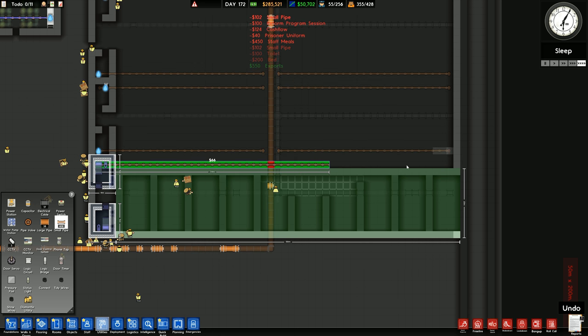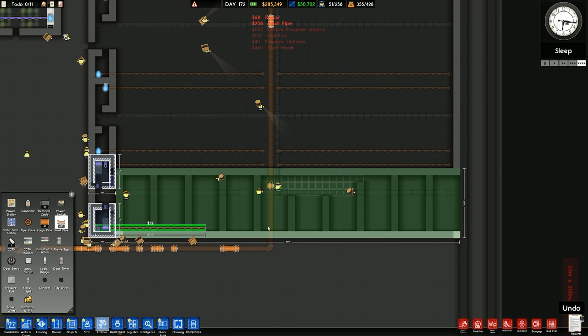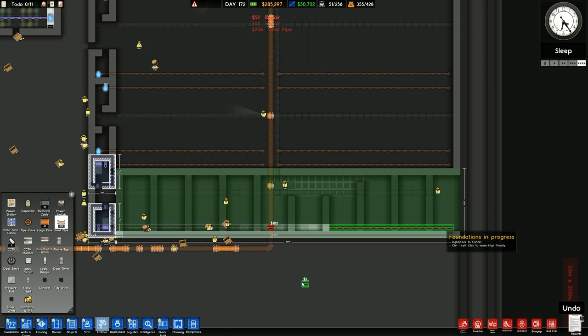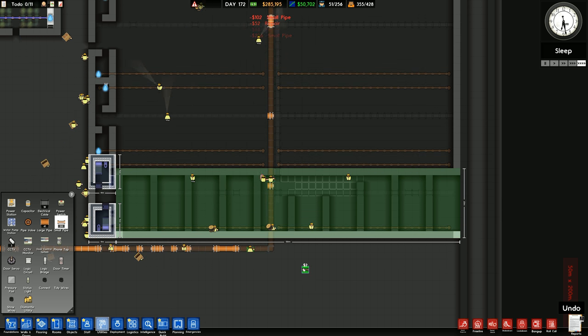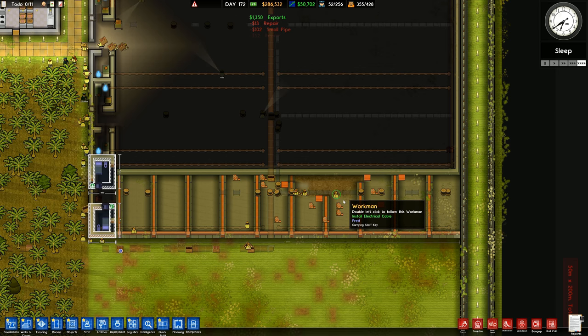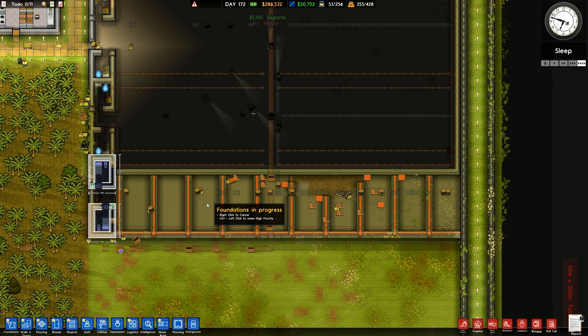And over here as well, like that. And then the last one is down there. So that one, all the way across to there. So now I come out of that screen like that, we've got this bit here which is building out, and that should extend that concrete wall out as well.